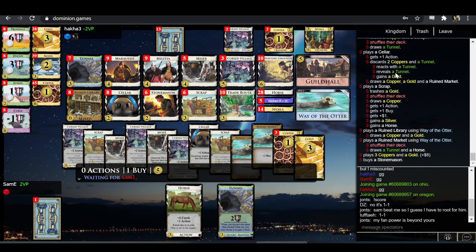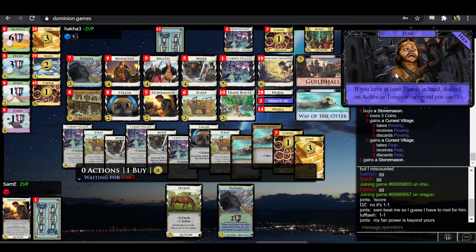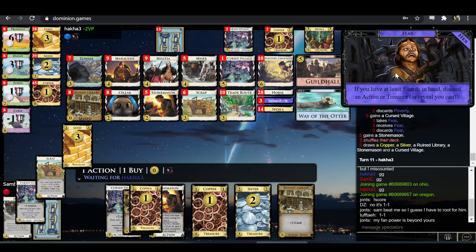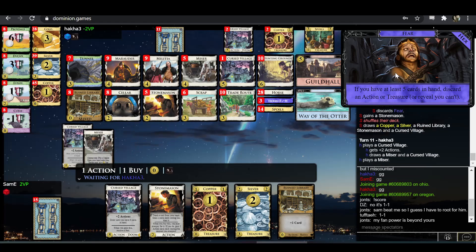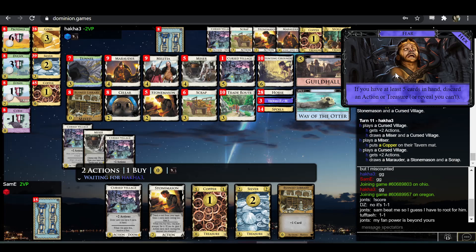So now he's Stonemason-ing for two Cursed Villages. It's actually a shame that Sam-E didn't have enough cards in hand for the discard attack to hit, because then he could have discarded the Tunnel anyway. I'm not even sure he wants a bunch of Golds in his deck as opposed to just one or two, because the main value of Gold here is not to play it, it's to trash it.